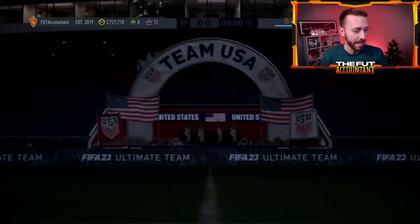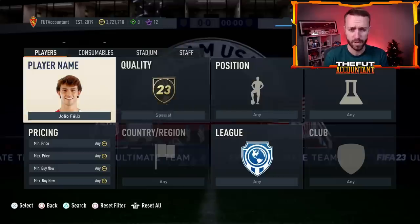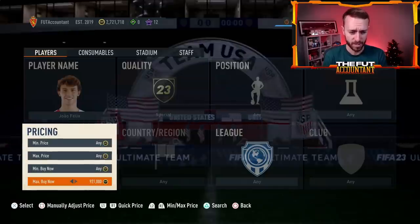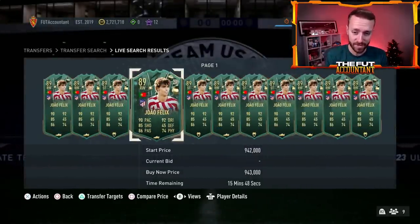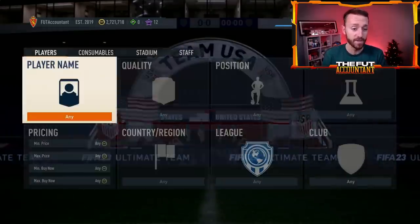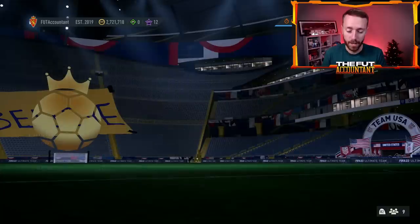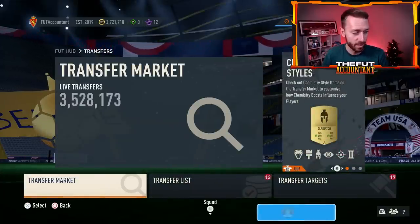I know there's a lot of hype around them and these cards look really cool, but they're just very, very expensive for the way the market is this year. I sold two Joao Felix about an hour ago at 970,000 — he's now down to about 920,000 coins. These cards have been so rare and they've been so fantastic to trade with, but that just comes with the possibility of them being a bit overpriced.